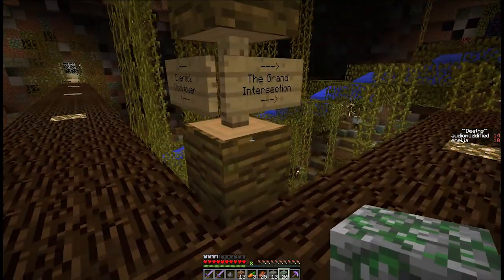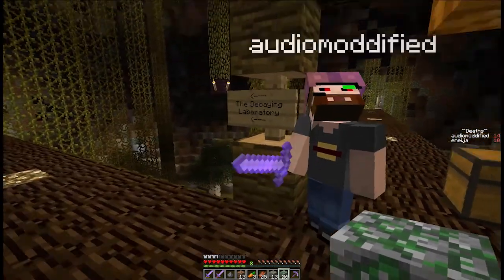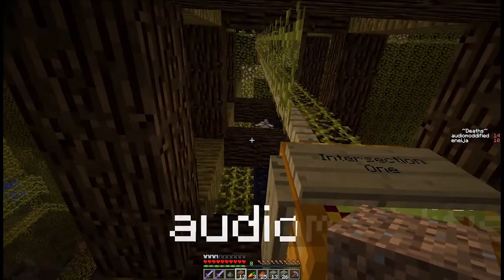Smoldering ruins, Evertick Tower, grand intersection. Oh, there's an ender chest up there — laboratory — there's an ender chest up there! Let's find a way to the ender chest. Do you see it? Yeah, I see it.